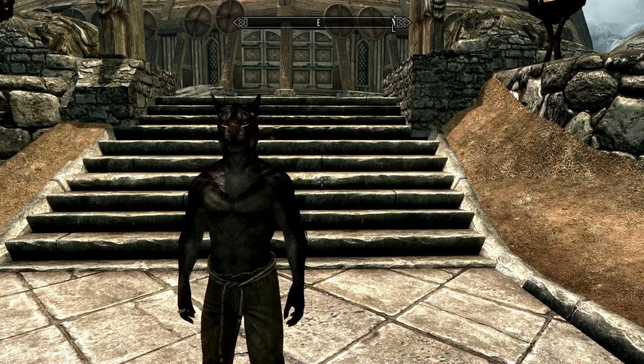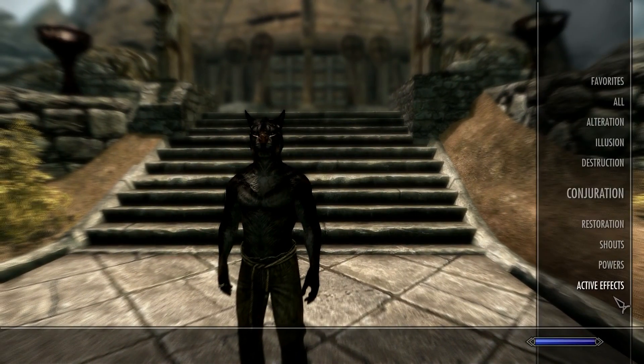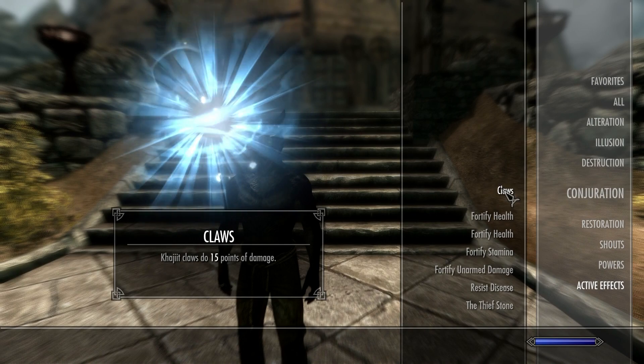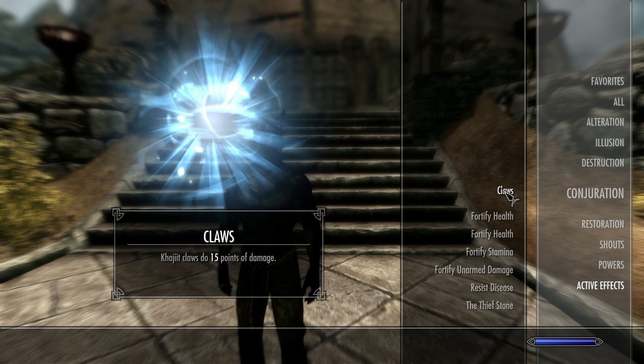The first step towards making this build is picking the Khajiit. You want to do this because their unarmed attacks have a base damage of 15. To put that into perspective, a dragonbone sword also has a base damage of 15. So basically you have dragonbone swords for fists.